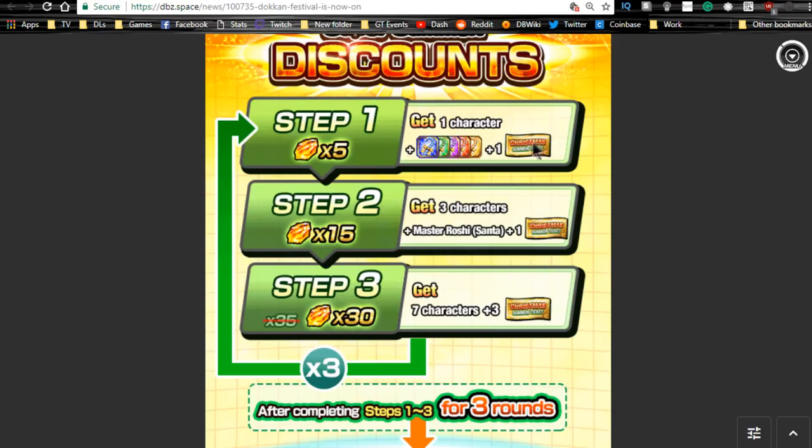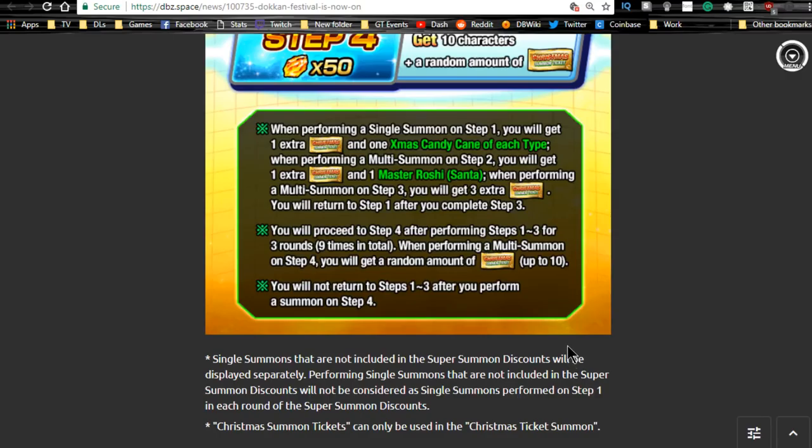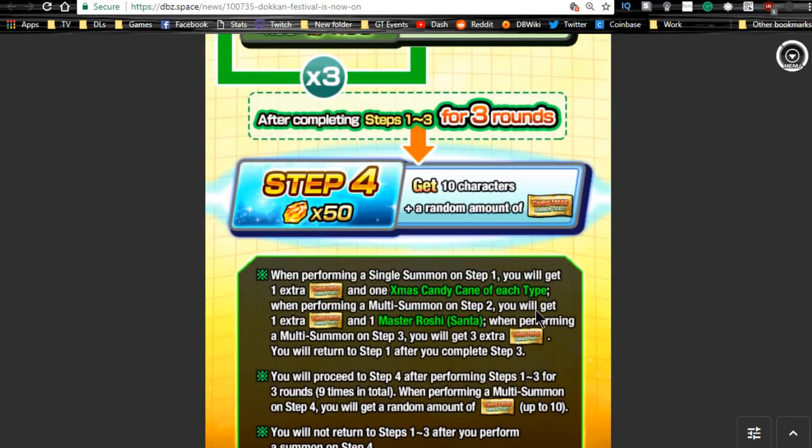Step one costs five dragon stones and you get a bunch of candy canes and one ticket. Step two costs 15 dragon stones — you get three characters plus a Master Roshi, which is one super attack up, and one Christmas summon ticket. Step three costs 30 dragon stones and you get seven characters plus three Christmas summon tickets. So that's five total — you do this three times and you get 15 summon tickets. Then you go to a separate banner for single summons or multi-summons — there's no increased rates or anything, just pick whichever you want. If you're doing singles, make sure you do all five so you get your GSSR, as it doesn't carry over to the multi-summon banner.